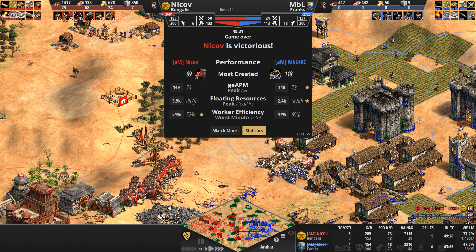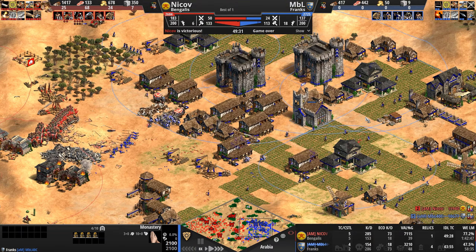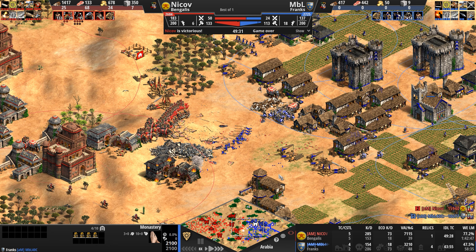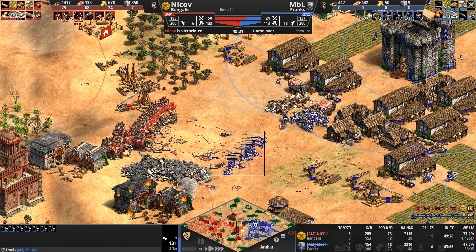More, more, more of everything. And look at that — our Frank with four relics. Did he manage to move the relics? Yeah, he managed to move them back in the middle of the battle when they got evicted out of the monastery — fantastic there by MBL. Let's take a look at kill count: 285 kills to 154 — almost double the amount of kills. Why? Because these units have lasting power — 7000 HP can last a lot longer than 300-400 HP.